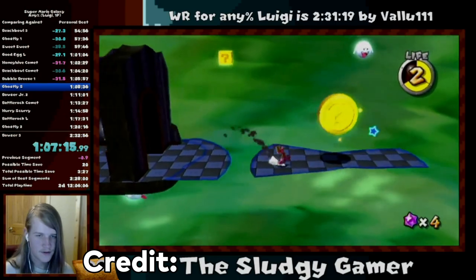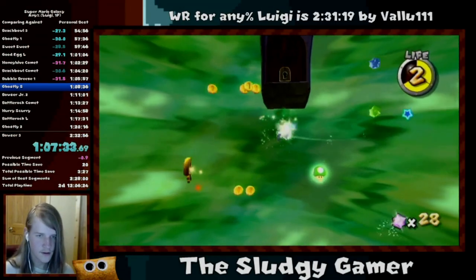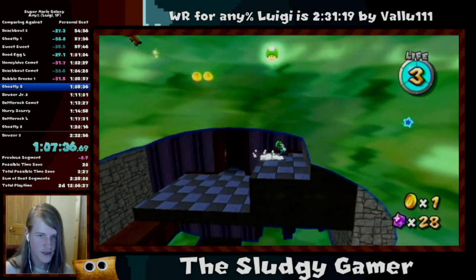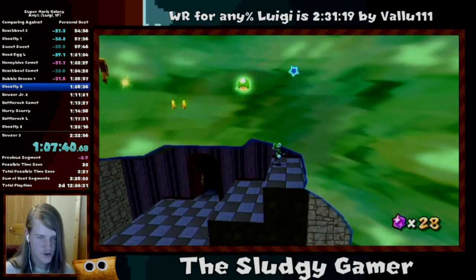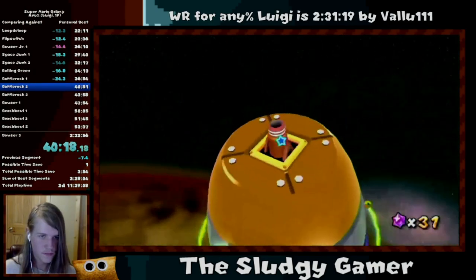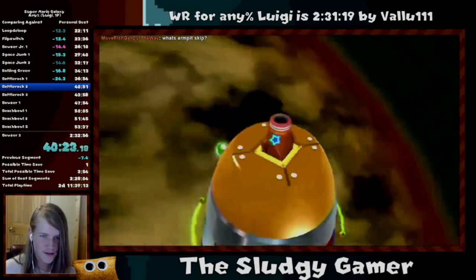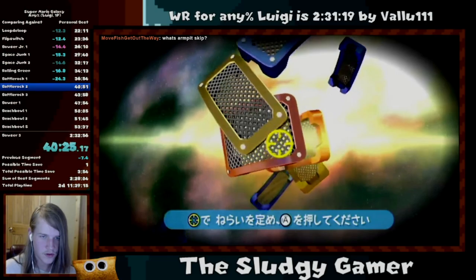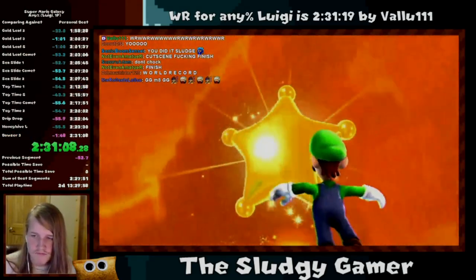Sludgy had a pretty clean run with some minor hiccups in Ghostly Secret and a handful of other galaxies. But towards the end of the run, Sludgy cleaned it up and beat his PB by a minute and 48 seconds. Despite this, however, Valu came back just three days later and lowered Sludgy's world record by two minutes and 20 seconds.